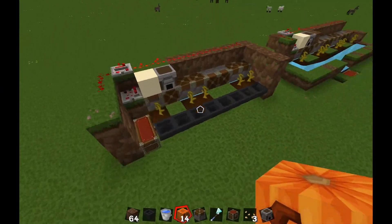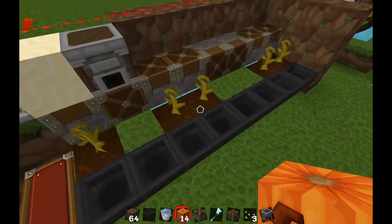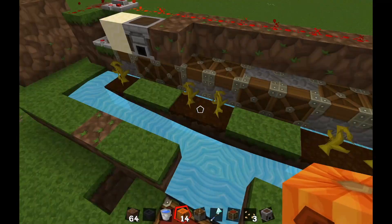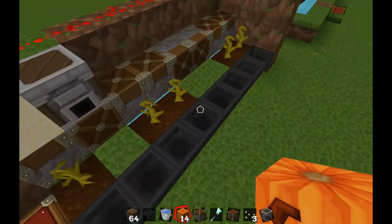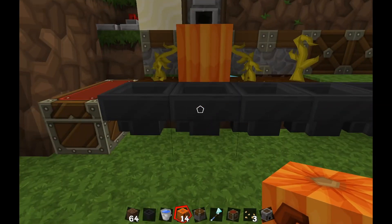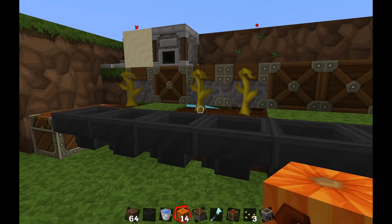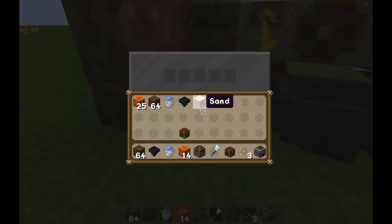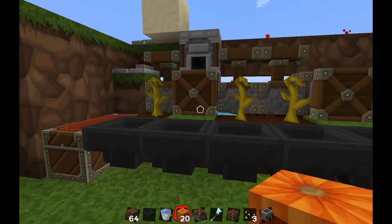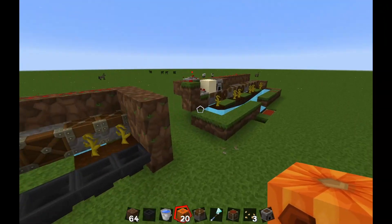Hello everybody, my name is Serial Man and today I'm going to show you how to make an automatic pumpkin farm. There are two methods; one is the foolproof method — it always works. I'm going to place a pumpkin, it's going to destroy it and go straight into the chest. There are now six. Let's show you again — there you go, making me look better on my own channel.